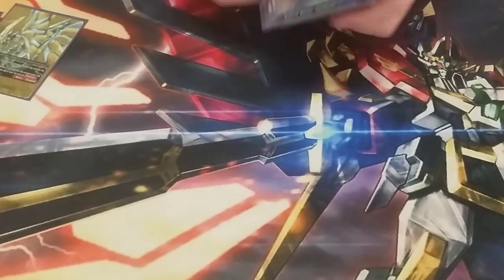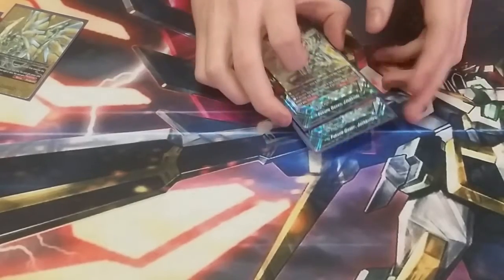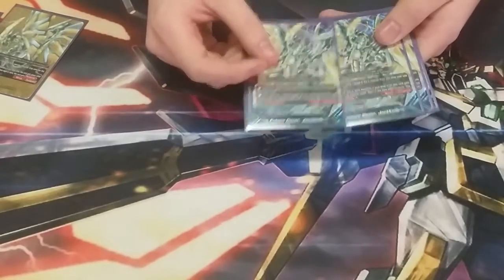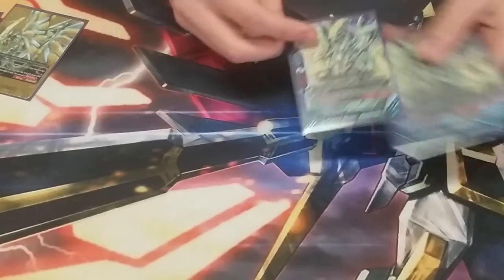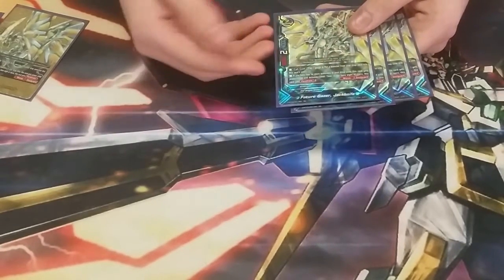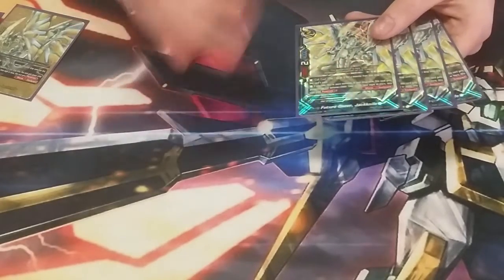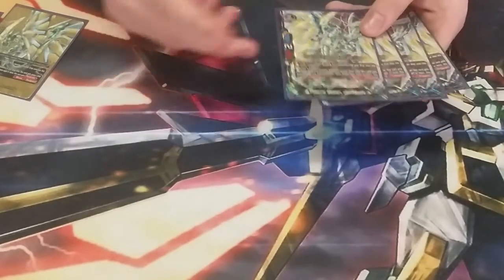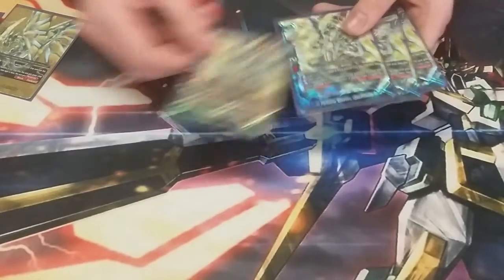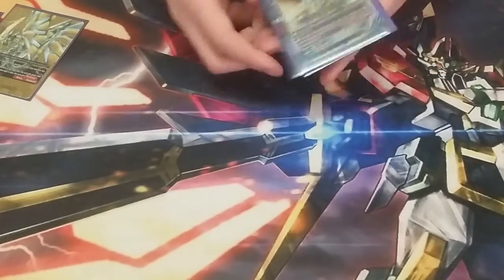Going to main monsters. Of course, we have four of the buddy, Future Gazer Jackknife. He's really strong for the fact that he has a natural move, meaning that you can still have your center open but he can still guard. His ability allows him to gain 2,000 power and defense when you have four or more monsters in the drop zone. When you have double that, he gets penetrate. It's just super strong and with the right combos it can get extremely strong.